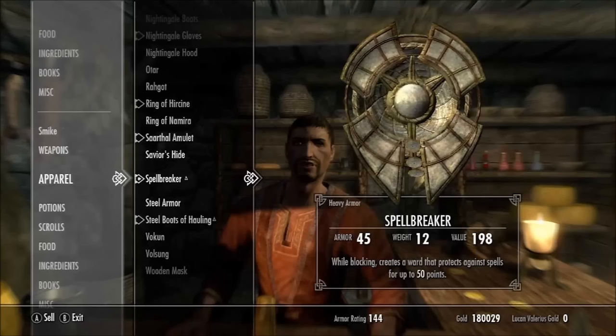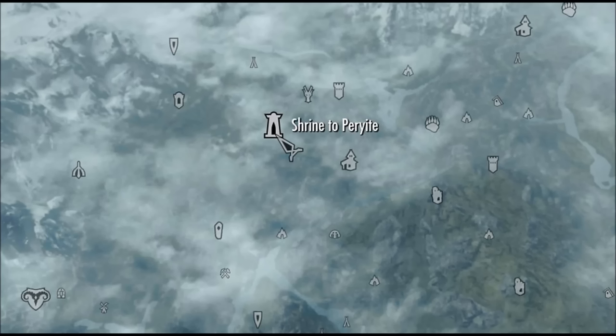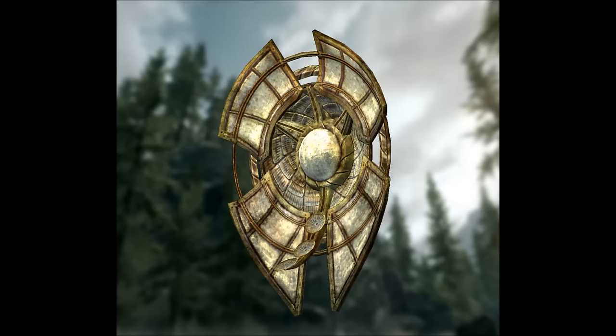Next we have the Spellbreaker, which is a shield — the only Daedric shield in the game. You get it from the quest The Only Cure. There are 2 ways to start the quest: from a random Afflicted encounter once you're level 10, or by going to the Shrine of Peryite and getting it from Kesh the Clean, though you have to be at least level 12 that way. While you're blocking, it throws up a ward that blocks 50 magicka damage — sounds basic but it's actually really strong for fighting dragons, dragon priests, and spellcasters. It is a heavy armor shield.